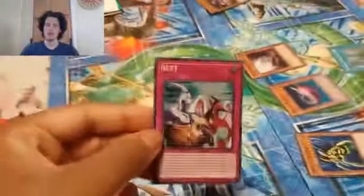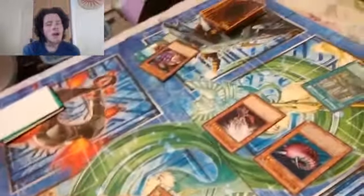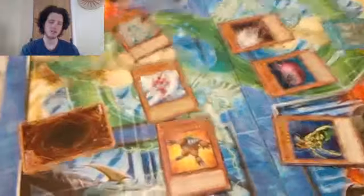My turn. I draw. I summon a Chainsaw Insect and flip summon my Needle Worm, sending the top 5 cards of your deck to the grave. I haven't seen Goku get squashed this bad since Jiren. Attack. I still have my face down. I can special summon any number of Elemental Hero Neos or Neo-Spacians with different names from my graveyard — their effects negated — and I can't return them to the deck as long as they're on the field, except Fusions. Here comes Air Hummingbird, Glow Moss. I'll take them down one by one. Grand Moth, attack Glow Moss. Chainsaw, attack. At least I can draw a new card. And Needle Worm can beat Perfect Ultimate Great Moth — attack.